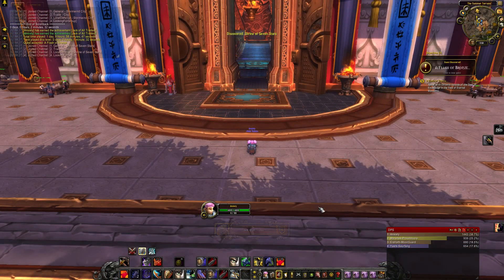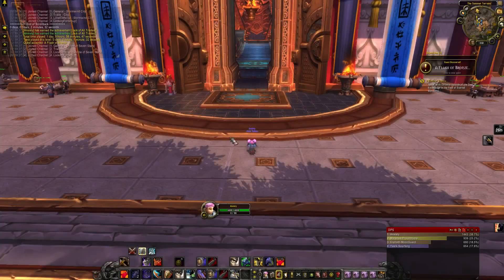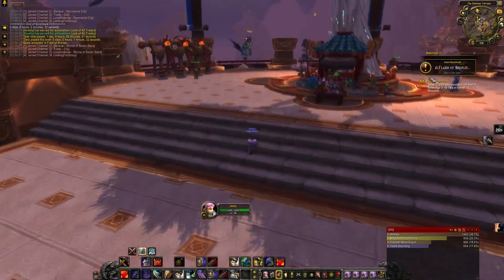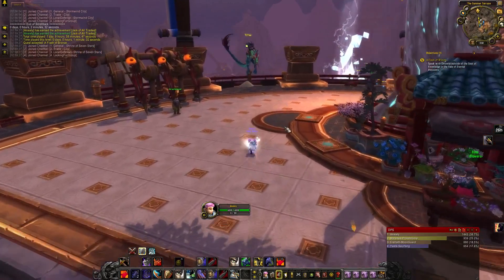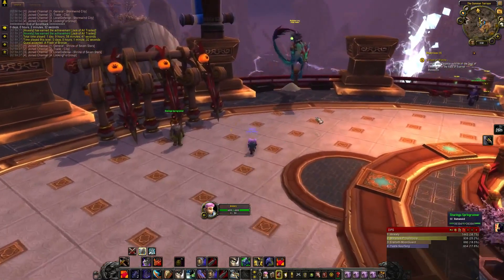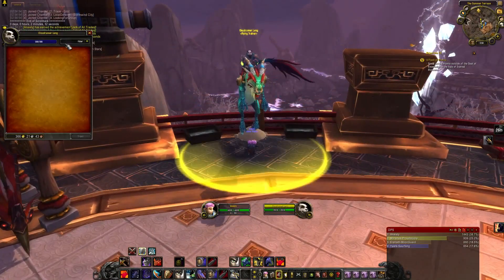I was in Stormwind when I logged off at level 60, but it automatically puts you here at the Shrine of Seven Stars for Alliance. I'm assuming it puts you at the Horde base if you're Horde. Let's accept these quests here.